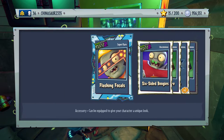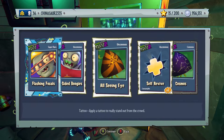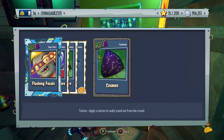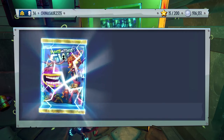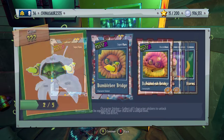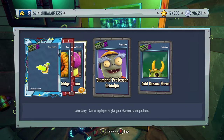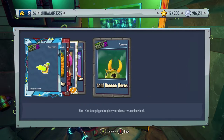Flashing Focals — an accessory for the Engineer. Six Sided Boogies — facial hair for the All-Star. All-Seeing Eye — a tattoo for Rose. Two Sulfur Vibes and Cosmos — another tattoo for Rose. We now have two pieces out of five for Toxic Citron! Bumblebee Bridge for Sunflower, Fume Shroom Diamond, Professor Grandpa, and Gold Banana Horns for the Peashooter.